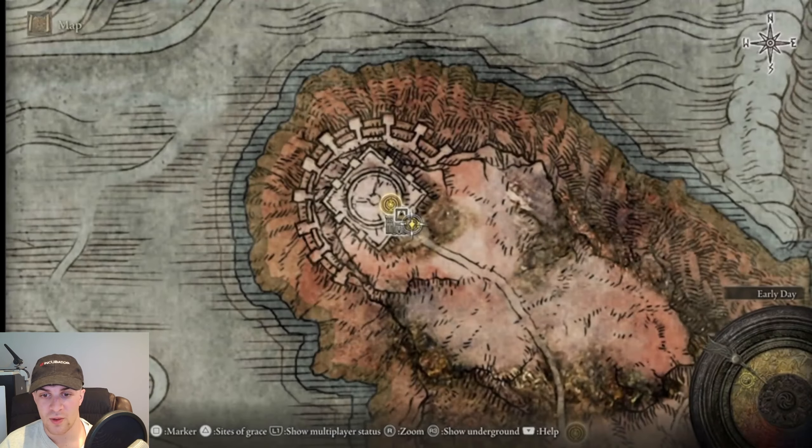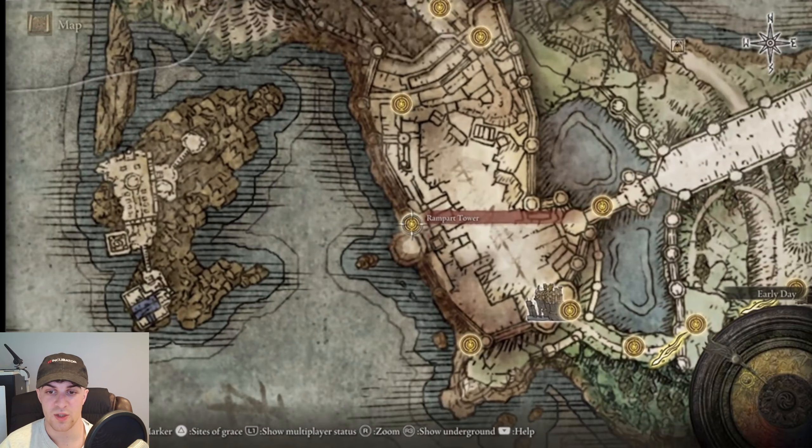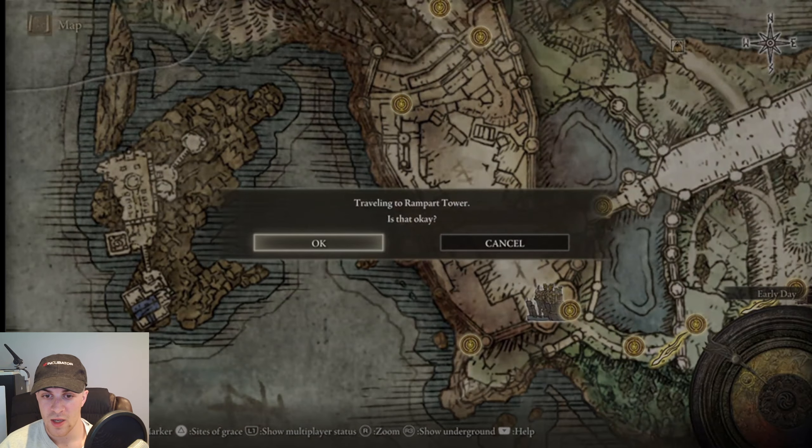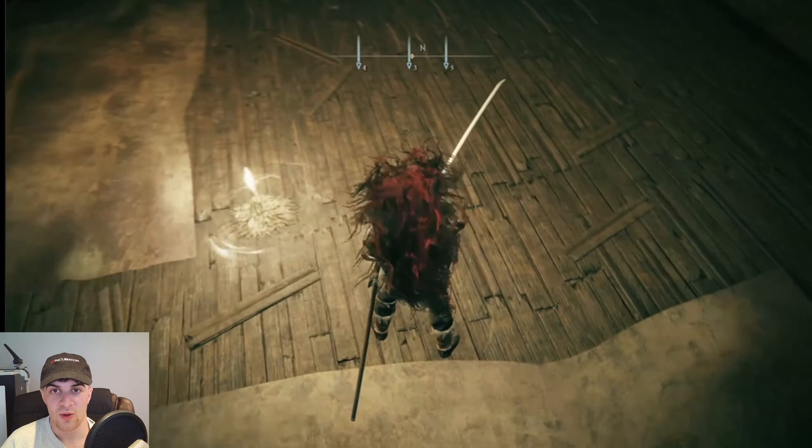So we're going to have to go over into our map and we want to go down to this location here, which is called Rampart Tower, and we just want to travel to this location. Once we're here, we actually have to follow a little bit of a route to get there.